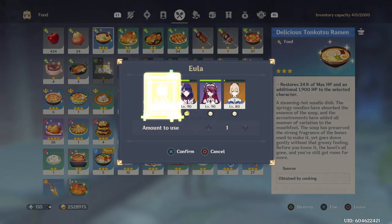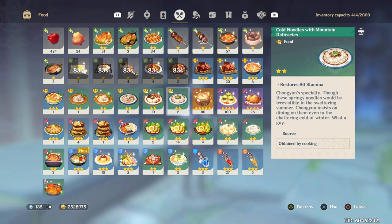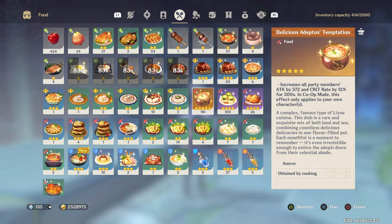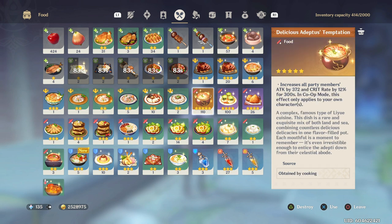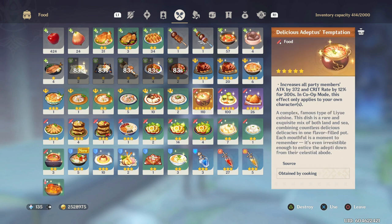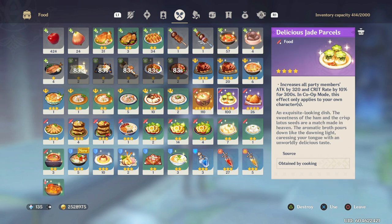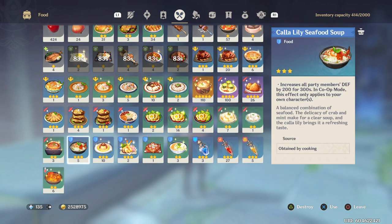Another recommendation: feel free to use food. This means the regular healing foods you cook to keep your characters topped up, but also the special attack-boosting, defense-boosting, and elemental damage-boosting dishes you can craft throughout the game. I personally stockpiled over 100 of the Delicious Adeptus Temptation and over 100 Delicious Jade Parcels, and I've never had a moment where I felt I had to save them — I just use them whenever I want to kill something faster, and that's perfectly fine.